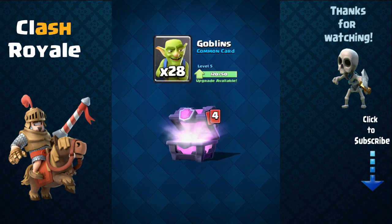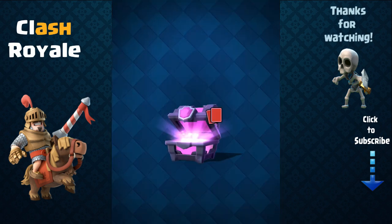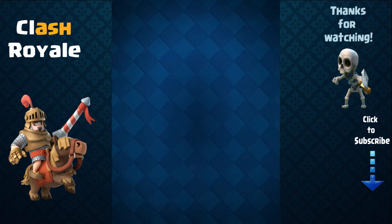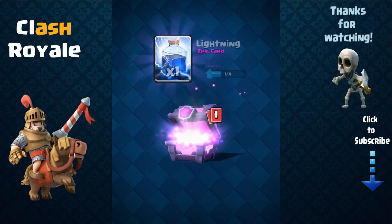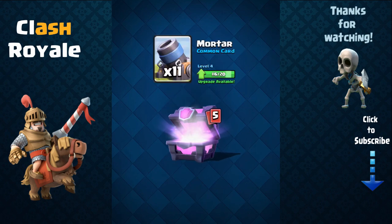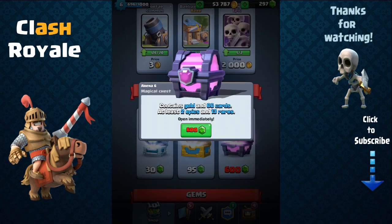Five more wizards — awesome! Rocket — eight of them, wow. Two more goblin barrels — nice. Goblin barrel is a pretty fun card to use but probably won't be using it too much, not really a big fan. Lightning spell — one. Two more goblin barrels — well if I get a really high level goblin barrel maybe I'll use it more often. Minion horde, rocket, elixir collectors, balloon — nice. Another giant skeleton. That's the first time I got a balloon too, so it's gonna be a new experience using it.